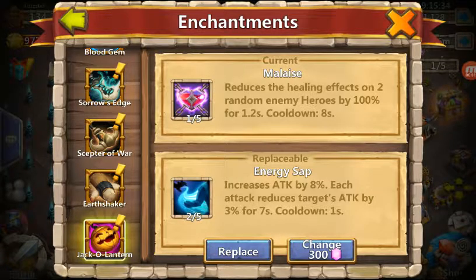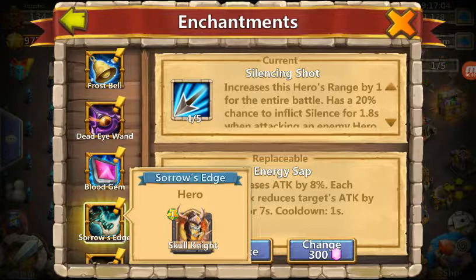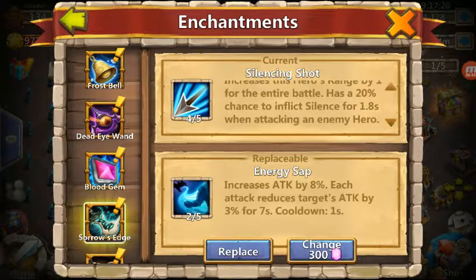Oh, I forgot that I had that energy set up. Hang tight for a second, let me replace this real quick so I don't make the video too long. Sorry about that. As far as a melee hero like Skull Knight, increasing this hero's range is absolutely useless. But it has a 20% chance to inflict silence, which is quite nice. I typically run Blitzscroll on him whenever I do use him.